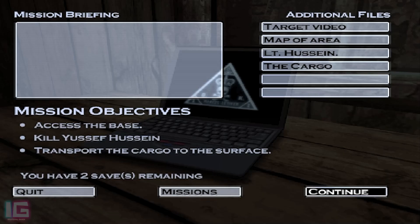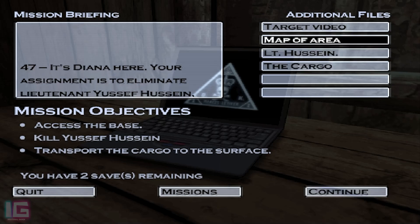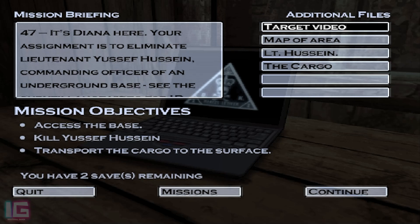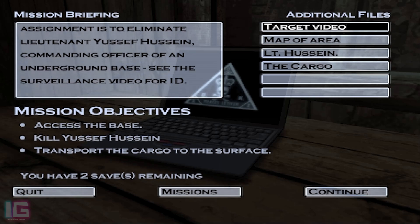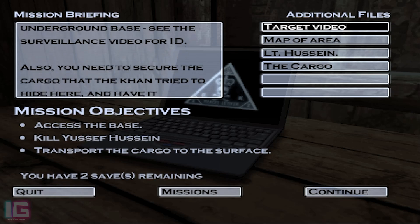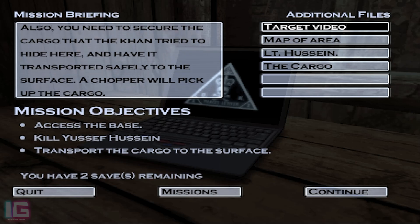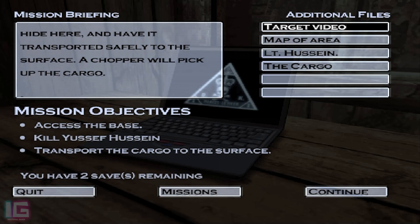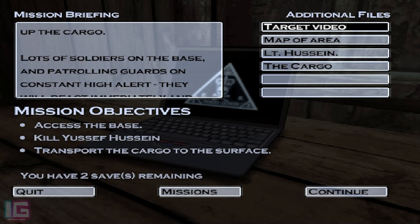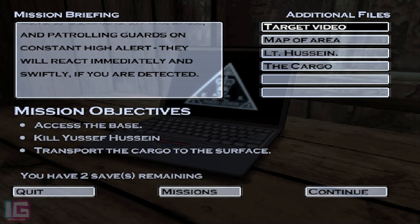47, Diana here. Your assignment is to eliminate Lieutenant Youssef Hussein, commanding officer of an underground base. See the surveillance video for ID. You also need to secure the cargo that the Khan tried to hide here and have it transported safely to the surface. A chopper will pick up the cargo. Lots of soldiers on the base and patrolling guards on constant high alert — they will react immediately and swiftly if you are detected. Stealth and surprise is important here.